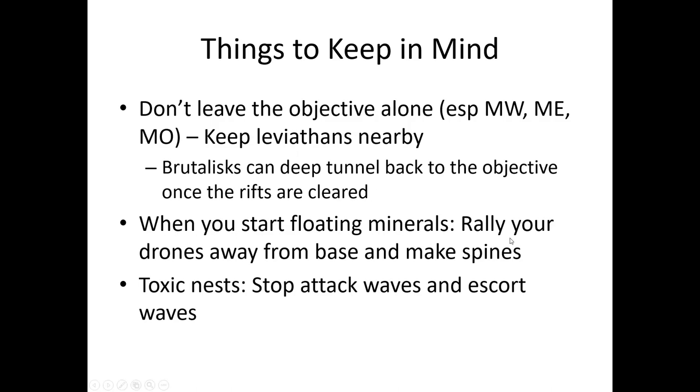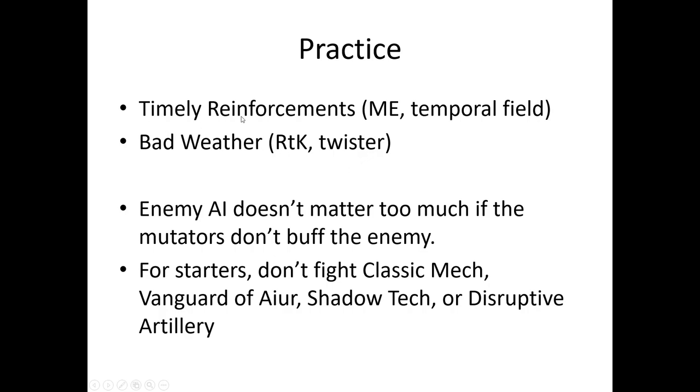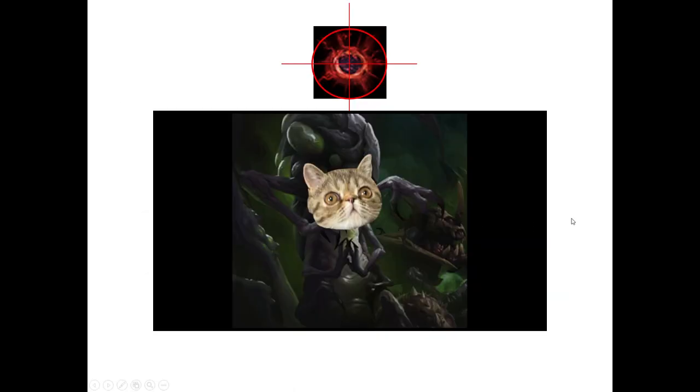When you start to float minerals, rally your drones away from base — the rally hotkey is G. Hotkey your hatcheries, G-click somewhere, start making drones, then click idle worker and build Spinecrawlers everywhere. Toxic nests after the initial luring should be used to stop attack waves and escort waves, collect biomass, and help the objective. To practice, try Timely Reinforcements — it's a simple mutation where the other mutators, temporal field and bad weather, aren't too crazy. I'd suggest fighting against Protoss because they give the most biomass. Practice a lot and you'll become an excellent void rift sniper.